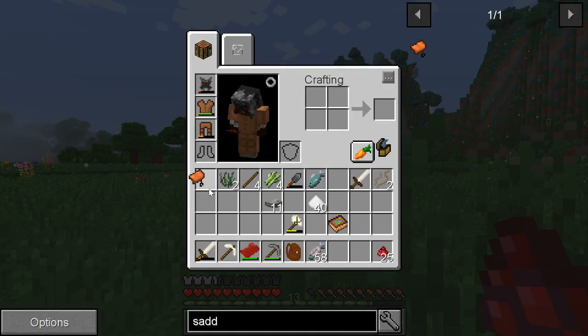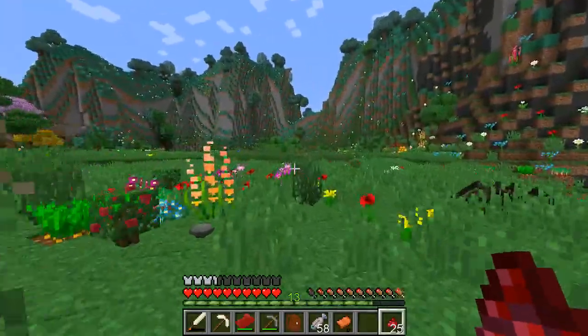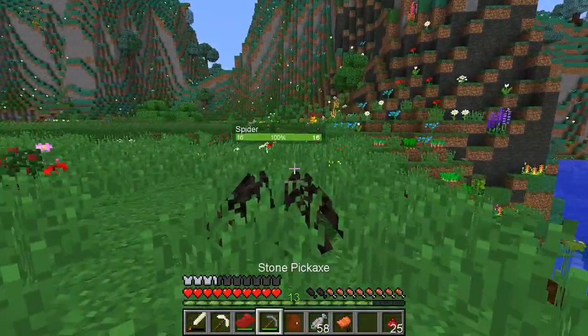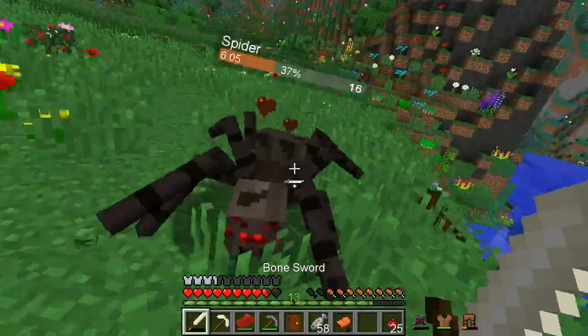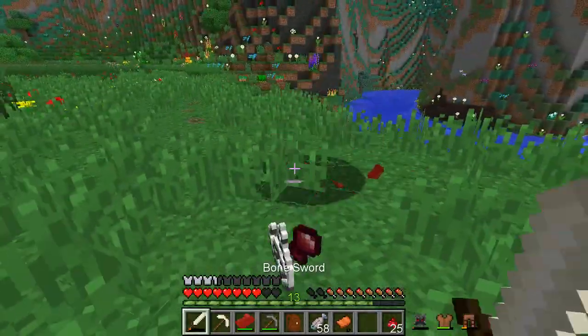Before I get distracted, put my saddle in my thing. I can't remember if you put it in their little inventory screen. I do need string, so sorry mister spider — I know you're not currently trying to kill me, but you're gonna die. Their hit boxes are so weird.